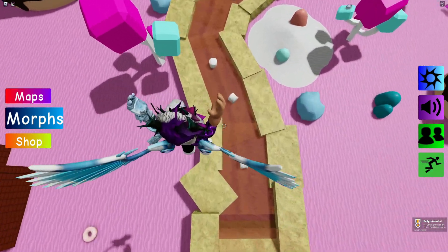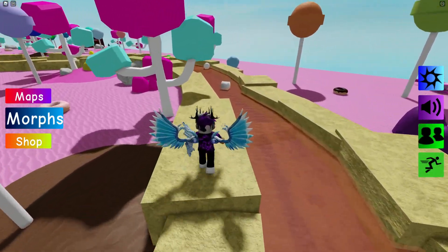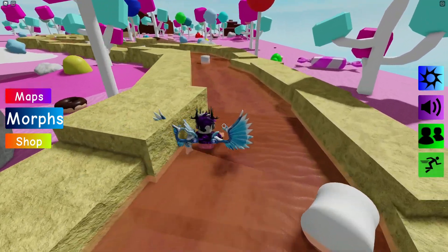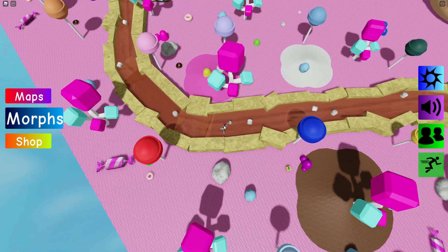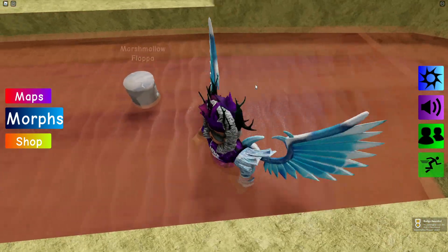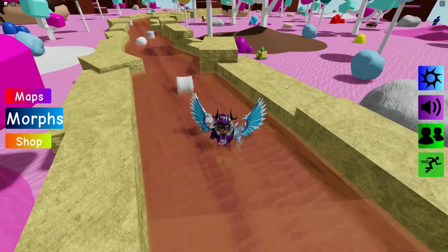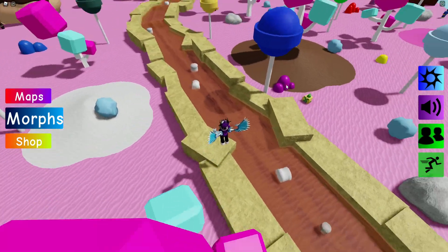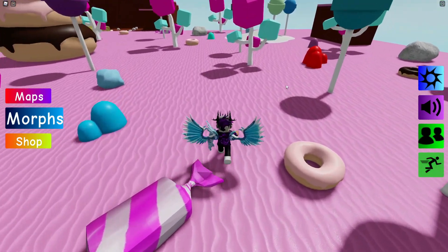For the next one, jump down here and follow along the chocolate river. It's going to be somewhere around here — I thought I saw some ears. Here it is, the Marshmallow Flopper! Sorry about that, I nearly missed it.